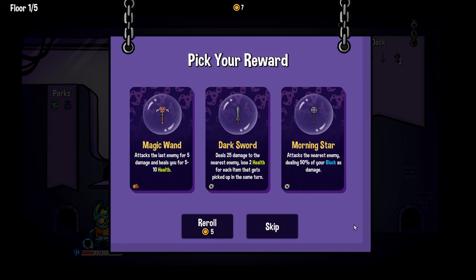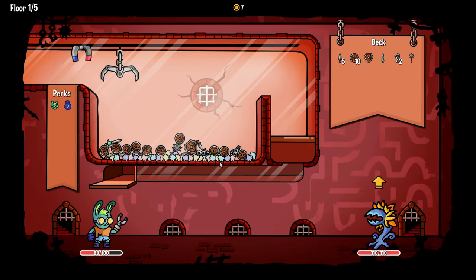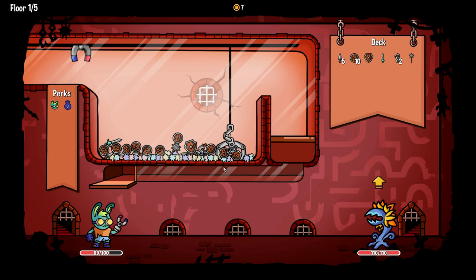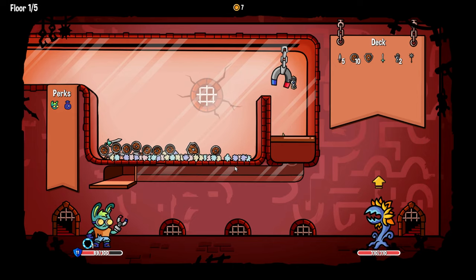'Metal — attacks your enemy dealing 50% of your block as damage.' Well, that seems good if we're scaling our block. Apparently there are new enemies as well. He's not attacking us so we just want to get the gloves active.